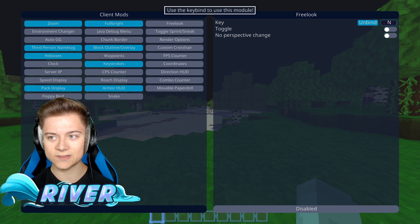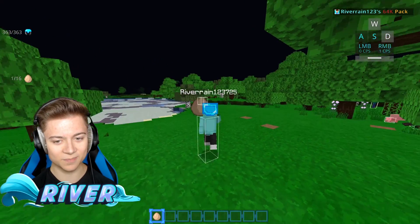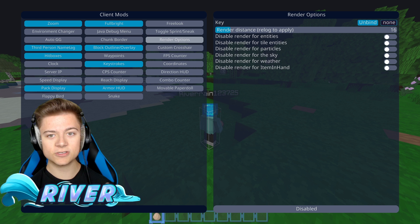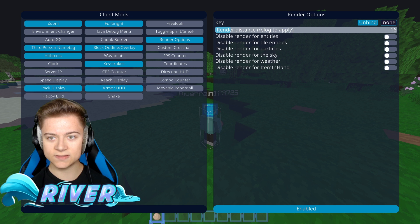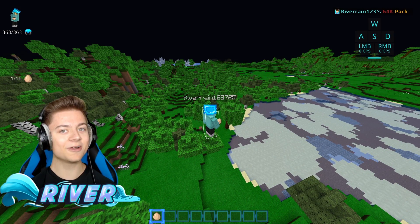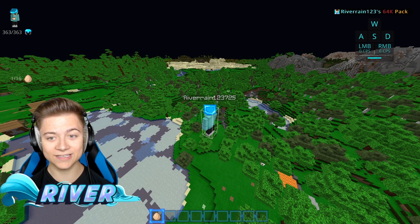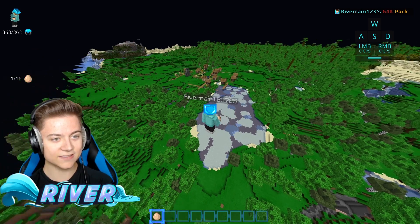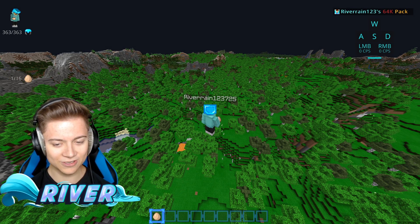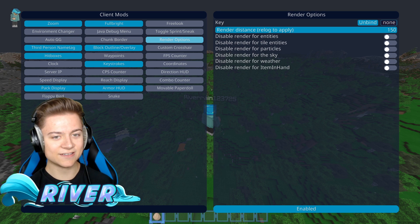We got Free Look, which is actually pretty cool. The key is 'End', so let me go to third person and basically when I hold End while walking — we got Free Look on. That is actually super sick. We also have a toggle sprint and sneak. We got render options so we can mess around with our render distance, and we can put it up to 150 chunks. Minecraft actually only allows about 80 chunks — so this is almost double what Minecraft allows. If you want insane render distance, check this out — though I can definitely hear my PC fans. Let's go back to client settings and turn that off because that is super crazy.